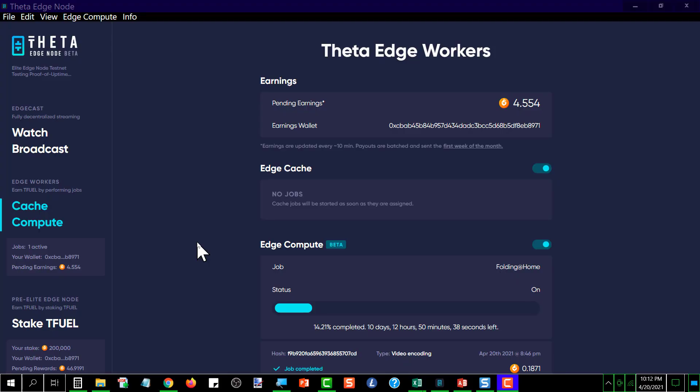What we're looking at is the Theta Edge Node, and this is the main screen that most everybody is familiar with. What a lot of people don't realize about the Theta Edge Node is the fact that there is a Pre-Elite Edge Node version, and they have it, and the way you access it is to go down here to the lower left where it says Stake T-Fuel.